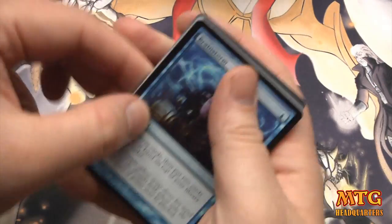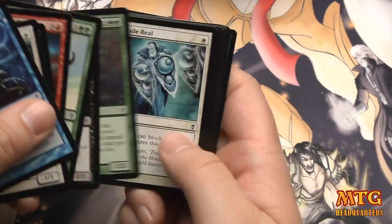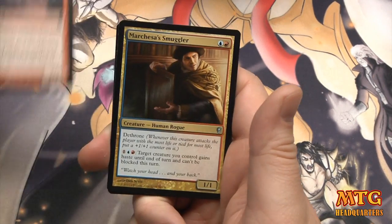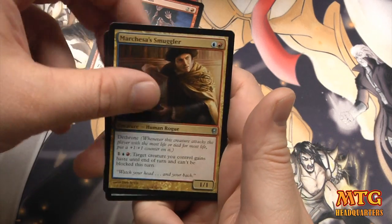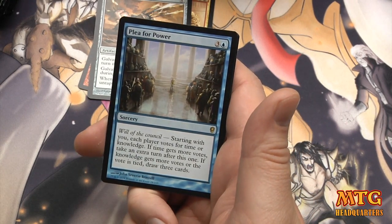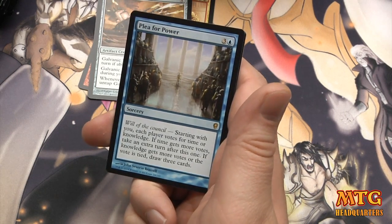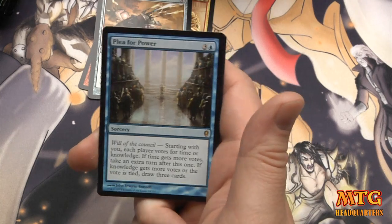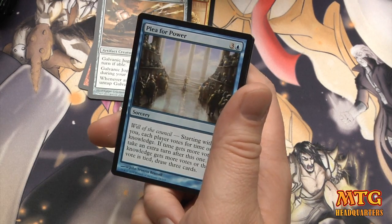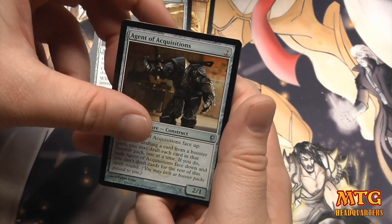Oh there we go — started off with a Brainstorm, maybe that means we'll find another Brainstorm later. Shiny Heckling Fiends, Marquesa's Smuggler, Galvanic Juggernaut, and Plea for Power — a four-drop sorcery where each player votes for time or knowledge. It's basically Time Walk plus: you either get to take an extra turn, or draw three cards — pretty freaking powerful. Agent of Acquisitions — so there must be a construct in every pack.